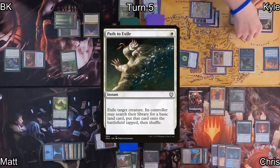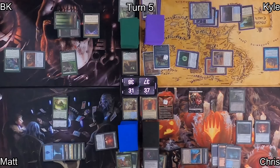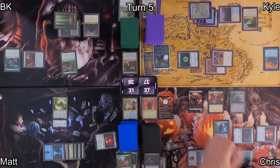When Orcish Bowmasters ETBs, Chris targets Sakashima. Kyle casts Path to Exile targeting Sauron in response, and satisfies Sauron's ward by sacrificing Sakashima. Chris finds a Swamp with Path to Exile, then recasts Sauron the White Hand — now his Goblins and Orcs have Ward 2 and he'll amass more Orcs. He casts Jace Beleren, triggering Sauron the White Hand for another amass trigger, making his army even bigger.